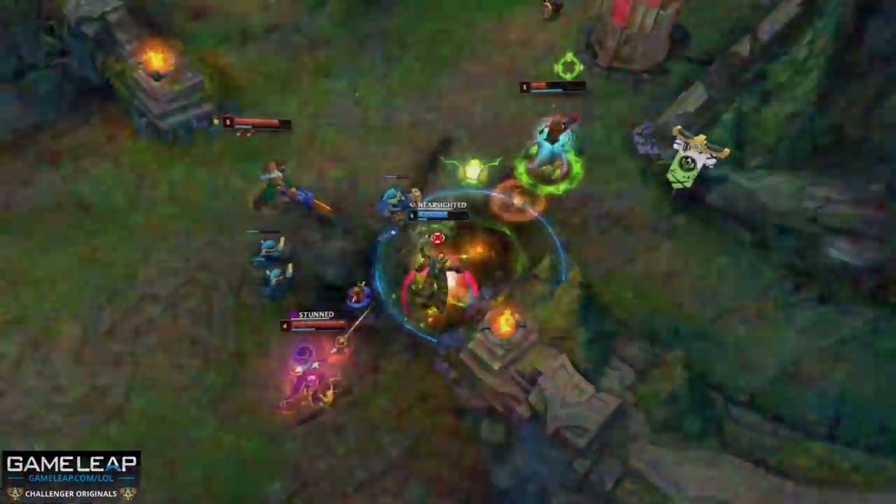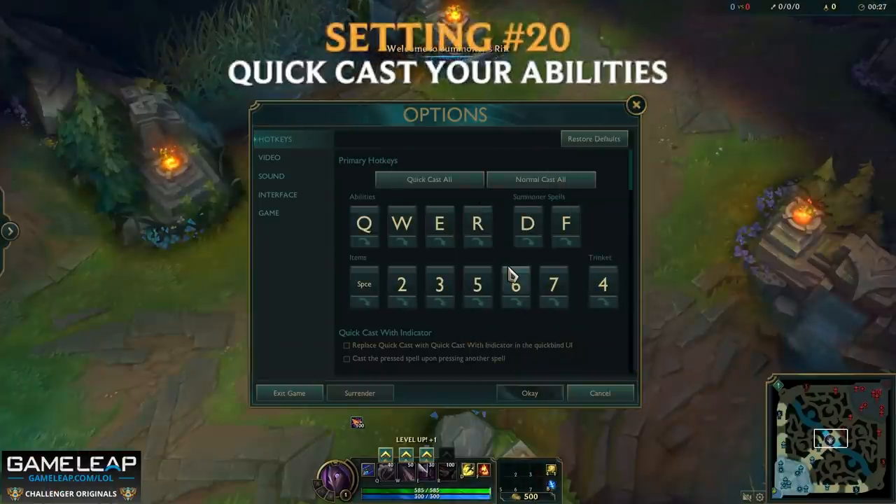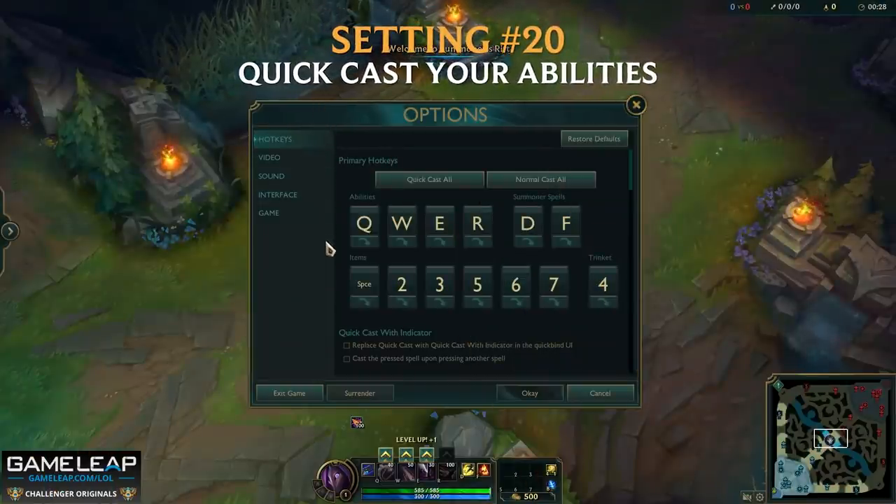Now the first setting — turn your monitor on. Nah, I'm just joking, but it could actually help a lot of you out. So setting number 20: quick cast your abilities. The reason quick casting your abilities is such an important thing to do is because it just makes you cleaner.